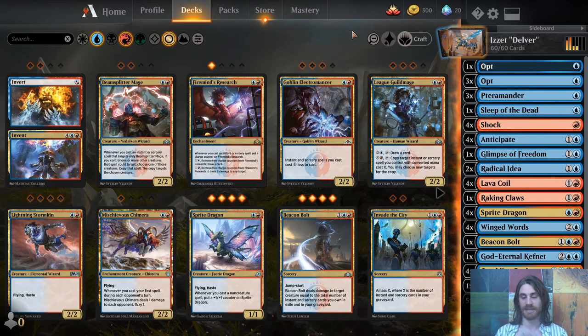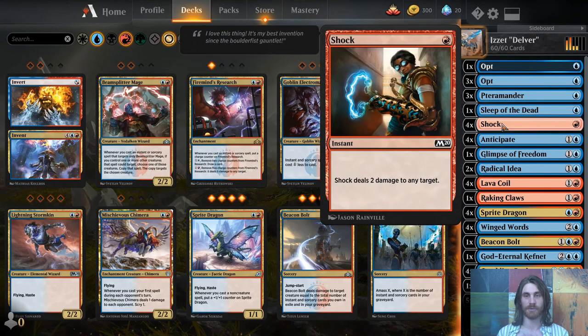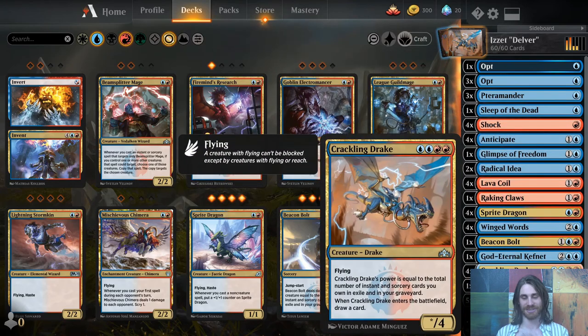This is Delver — a blue-red Delver deck. It's not quite Delver; you're a salamander drake instead of an insect, but we'll get there. The idea is basically you play as many creatures — in this case, 12 creatures and a bunch of instants and sorceries — to keep the opponent off their game, deal some damage, draw more cards, and eventually win by just poking them to death. Except sometimes they're not so much pokes — sometimes they're falcon punches.